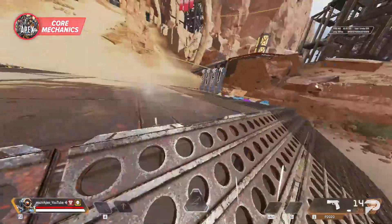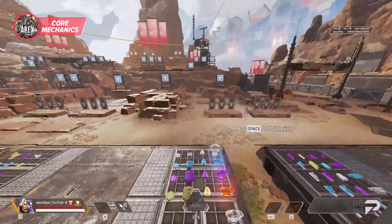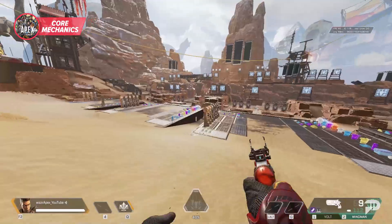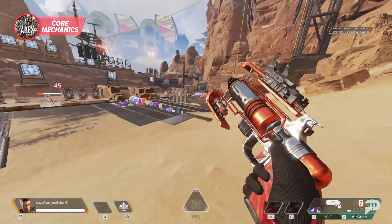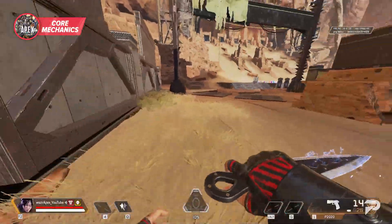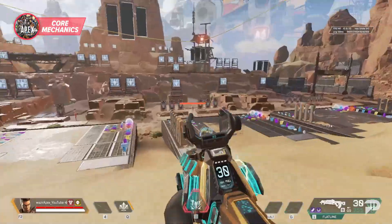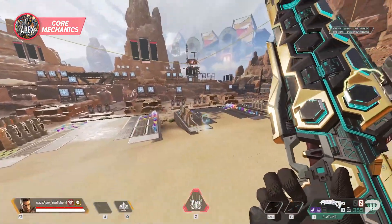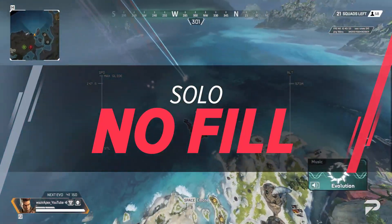After getting your aim dialed in with Aim Lab, you can use the firing range to practice all of your movement. I like to run Aim Lab for five to ten minutes and then spend a few minutes in the firing range warming up my slide jumps, B-hops, wall bounces, and strafing. It's really important to get these reps in before hopping into games because those first few shots or moves you make when you drop could mean life or death. The firing range is the perfect spot to get those reps in without worrying about getting beamed by enemies.